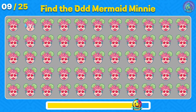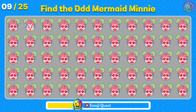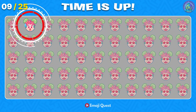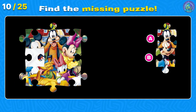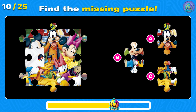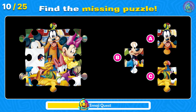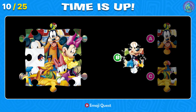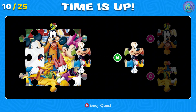Number 9. Find the odd mermaid Minnie. Right there! You got it! Can you guess the missing puzzle piece of Mickey and Friends' photo? Correct! It's letter B. There it is!